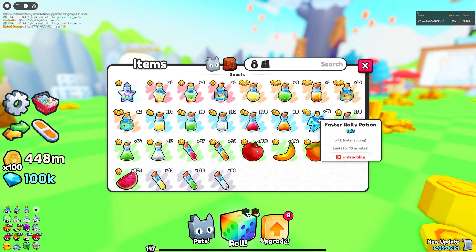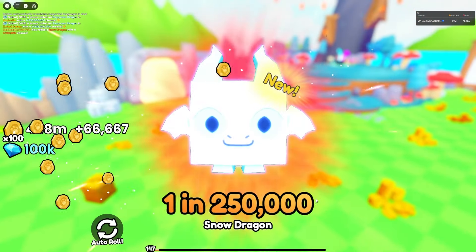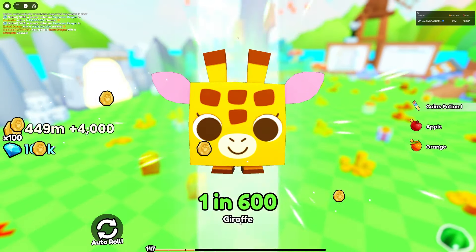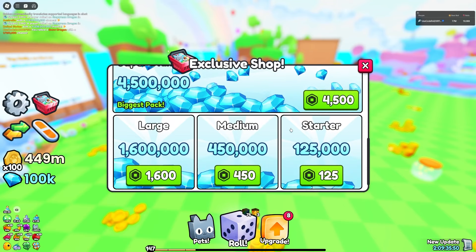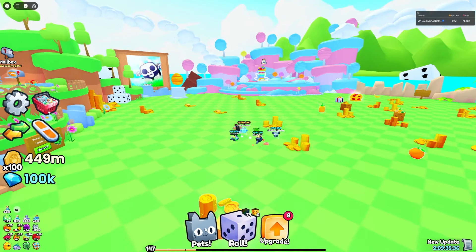Now let's use the Instant Luck Potion 3, which gives a million-percent luck when rolling — that thing is insane. With all my other luck already stacked on top, let's roll it. I got a one-in-250,000 from that! That's a new index entry — I'll take it. And if you want to increase luck even more you have to spend Robux, since that literally doubles it on top of everything else.